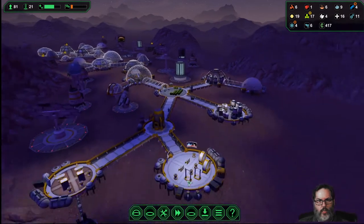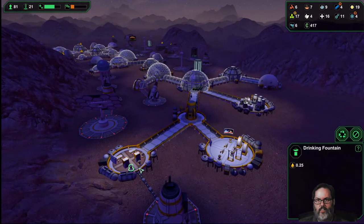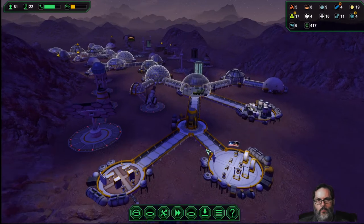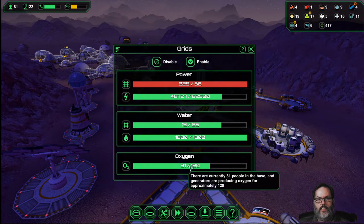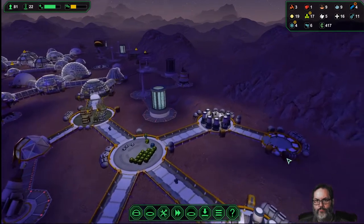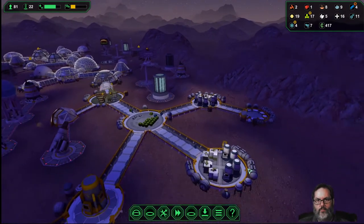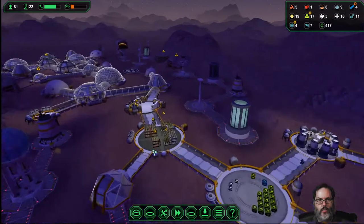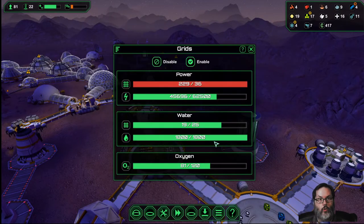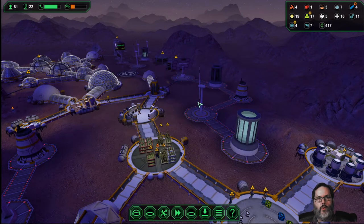We've got a dining hall down here, a canteen, a multi-dome, oxygen, and we are set for 120 people. Processing one, processing two. We've got a bunk over here, a very large storage unit. All right, we've got a biodome, energy storage. Energy: we've got 62,000 stored. Water: 19 water a day, 1,800 storage, so we should have enough for almost 10 days. Power - we might want to up that a little bit.